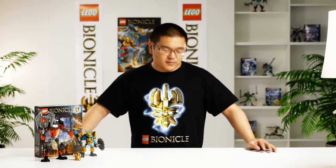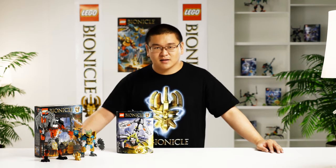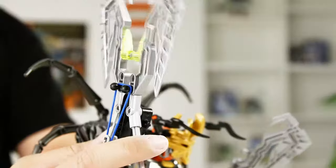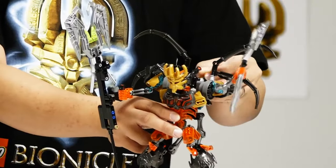With the box of Ikimu versus Skull Grinder, if you also get the box of Skull Scorpion, you will be able to create an awesome combi model that is exactly how Skull Grinder looked like when he got the Mask of Creation. In this model, he has a really awesome function on his right hand, and also a battle function on his left hand.